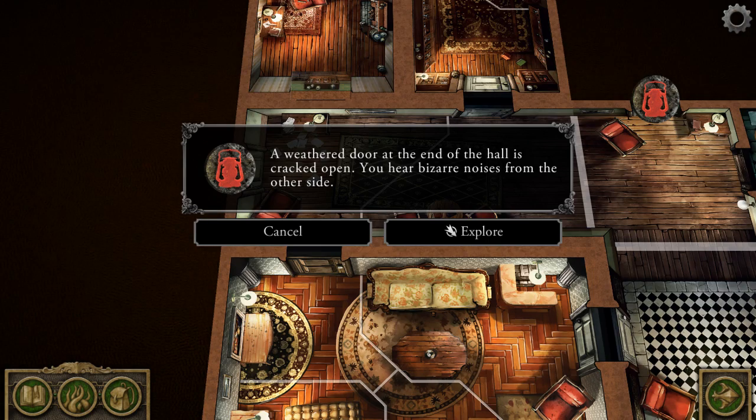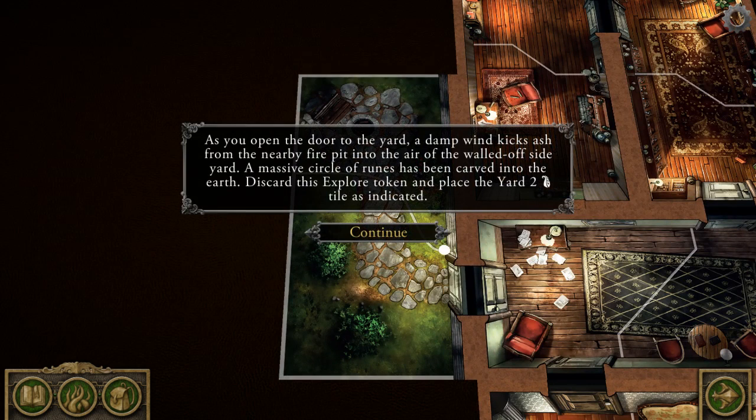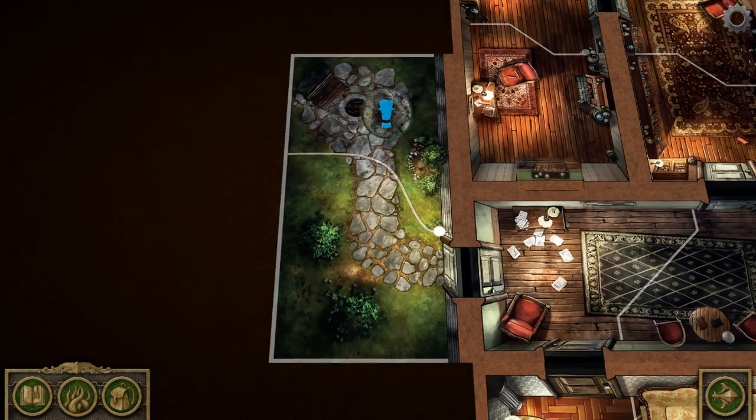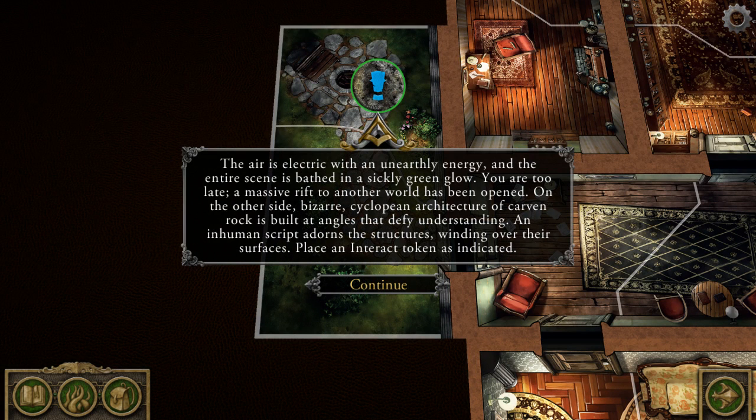A weathered door at the end of the hall is cracked open. You hear bizarre noises from the other side. As you open the door to the yard, a damp wind kicks ash from a nearby fire pit into the air of the walled-off side yard. A massive circle of rooms has been carved into the earth. Discard this explore token and place the Yard 2 tile as indicated. The air is electric with an unearthly energy, and the entire scene is bathed in a sickly green glow. You are too late. A massive rift to another world has been opened. On the other side, bizarre cyclopean architecture of carbon rock is built at angles that defy understanding. An inhuman script adorns the structures winding over their surfaces. Place an interact token as indicated.